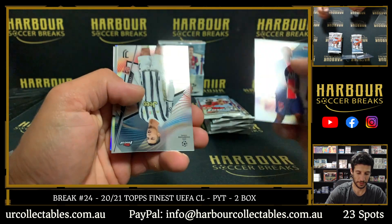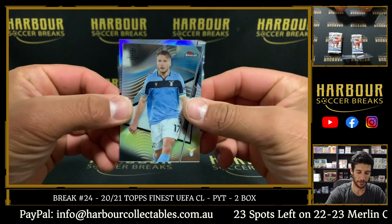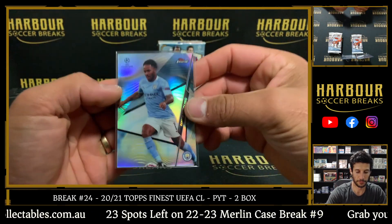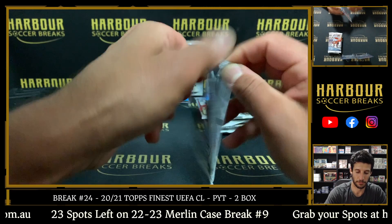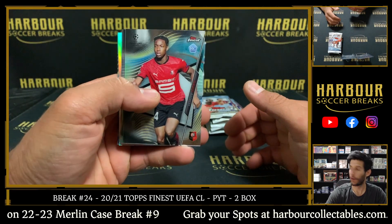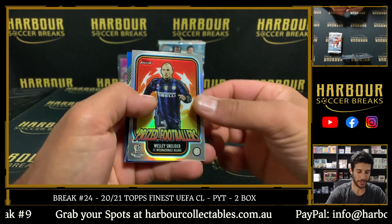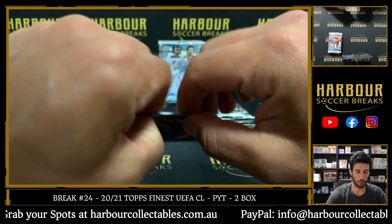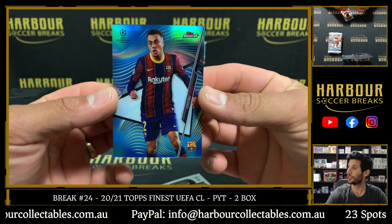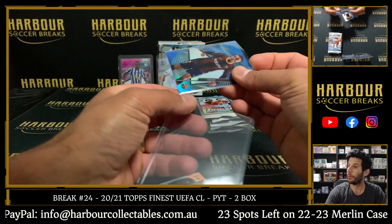Danilo Pereira. There's a CR7 base. Moble, Jaden Sancho, and Raheem Sterling. Here comes the blue — Brandon Soppy, Sadio Mane, Brandon Williams, Wesley Schneider. And blue for Barca — it is Serginio Dest on the blue, 37 of 150. Barca in this one.